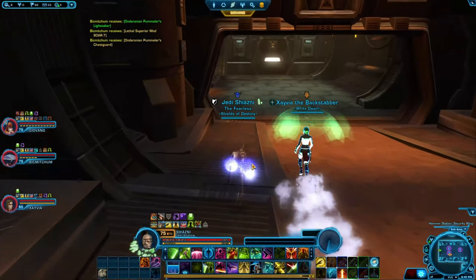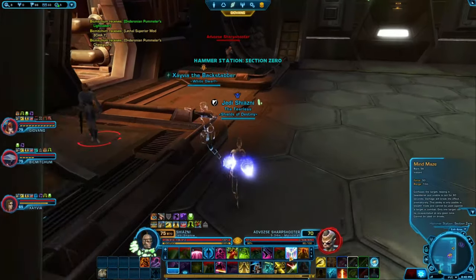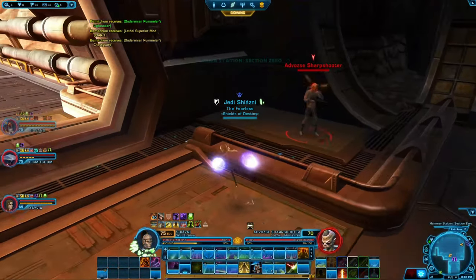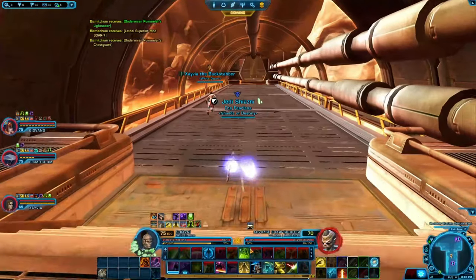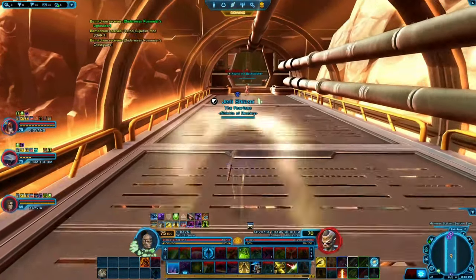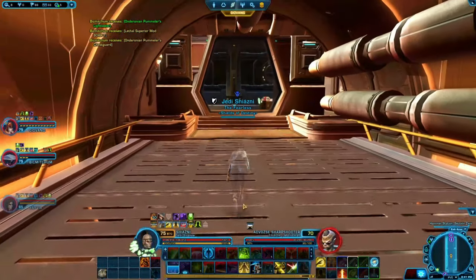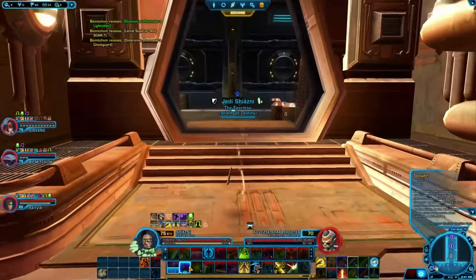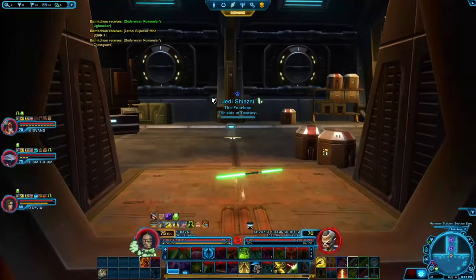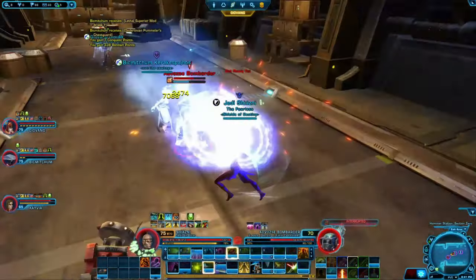Now, when I mentioned having players that can CC — this is where it comes in handy. He goes left, I go right — we put both those guys out of commission and our other two players can walk through easily. We don't have to take on the extra creeps coming through the door. The tank jumps towards me — Guardian Leap as it's called — and here we just finish these creeps off quickly.